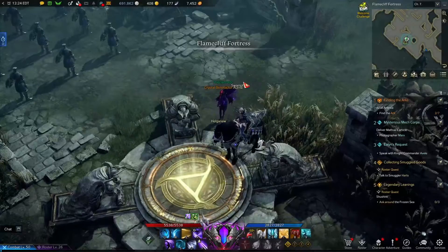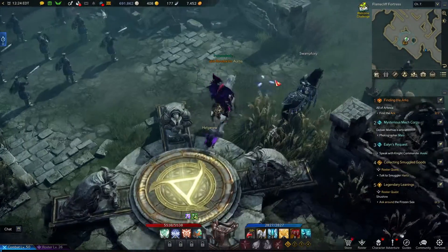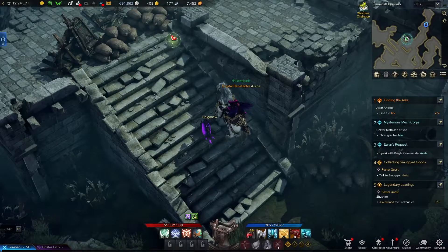From here, we'll travel up to the northernmost triport area. Our next Makoko seed is straight north — you just make your way up these steps and the Makoko seed is located in the top right hand portion of the stairs.